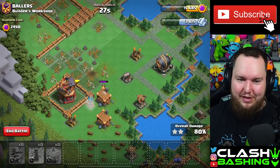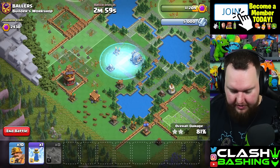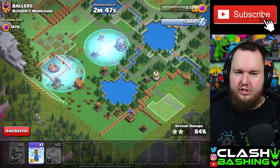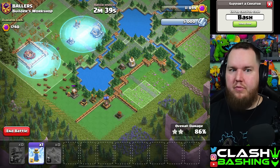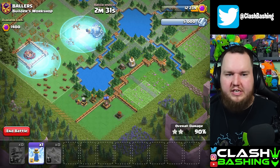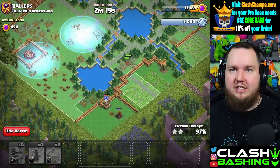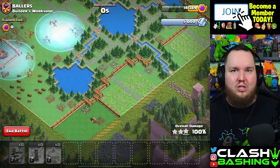Hopefully you guys are seeing why I'm so high on these miners. You can literally two-shot every single district with this strategy, even higher districts. I know some of the argument in the comments is going to be 'oh those were weak districts' — but last weekend every single district I hit was two-shots, non-stop. If I messed up it was more on me and my bad spell placement. These miners are super consistent. I think it's going to be the easiest way to two-shot in the clan capital, especially if you're just trying to get raid medals. You don't have to overthink it — just put your miners in one spot and go on with your day.